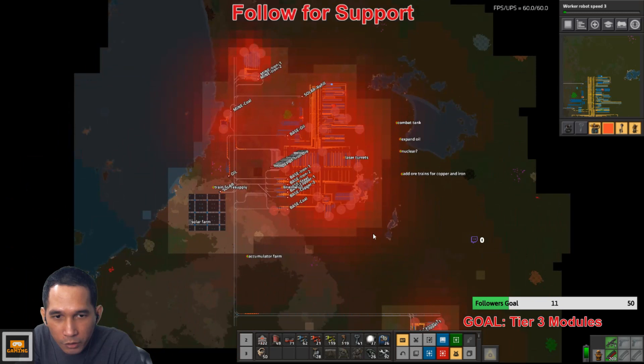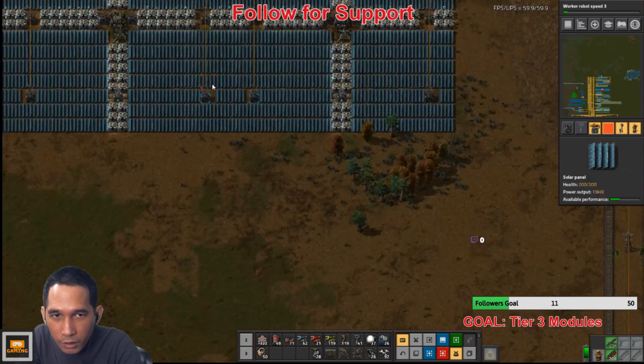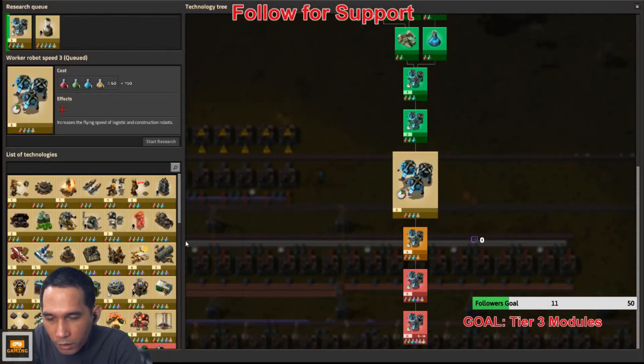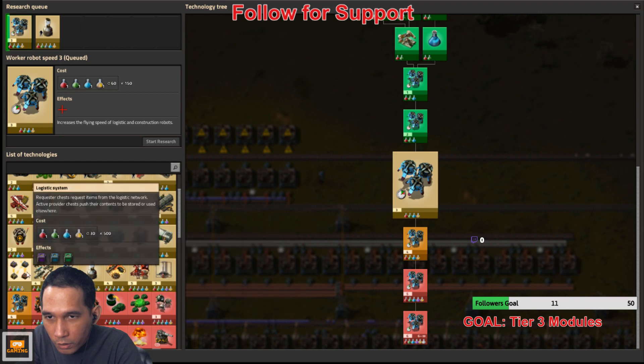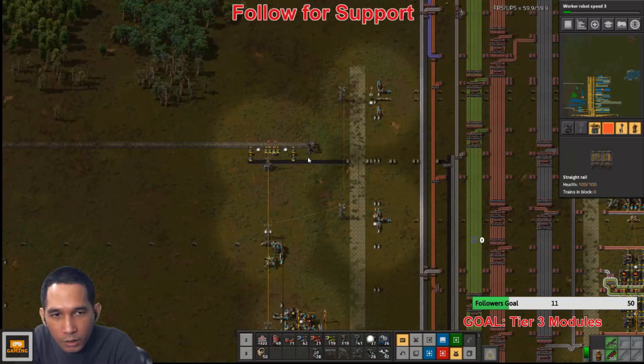Forgot about the tank. Are we missing — wait, do we have the... no, not yet. Where are the requester things? Oh, we can research it now, okay, so that we can have a proper setup here.